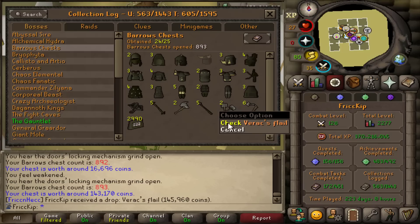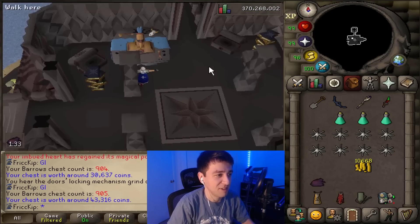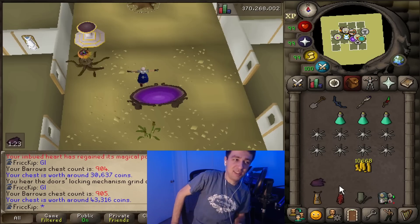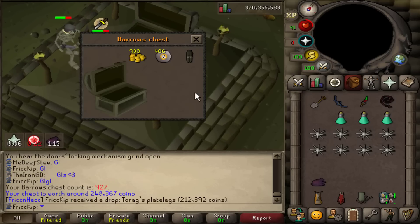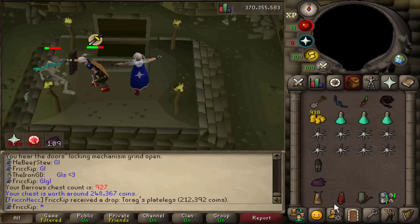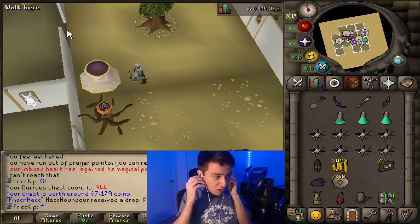Verac's Flail, number six. Chest number 900. It's Carol's Leather Top — went from it being one of the last items to now having it twice. That is how the game goes — it's not even a new collection log slot. I'm running the Iban Staff because apparently if I use the Iban Staff I will get the drop this run. Magic level — no drop. But we got the catch of runes, so that's pretty cool.